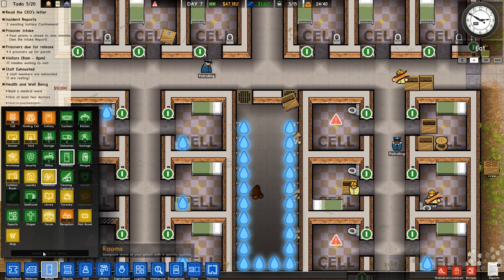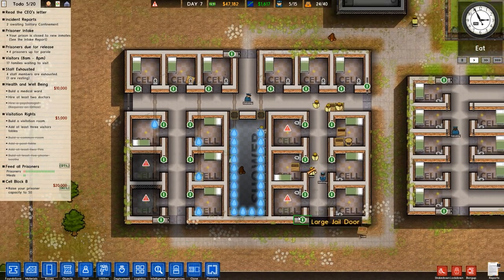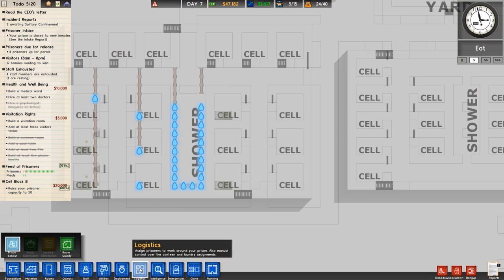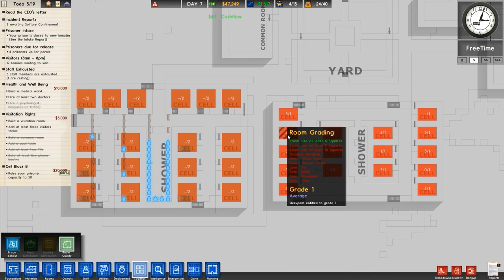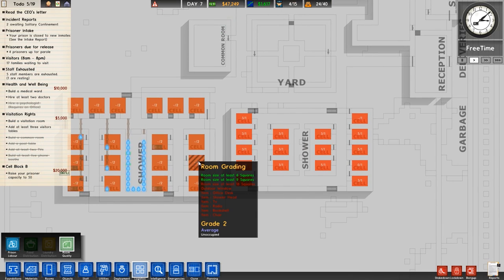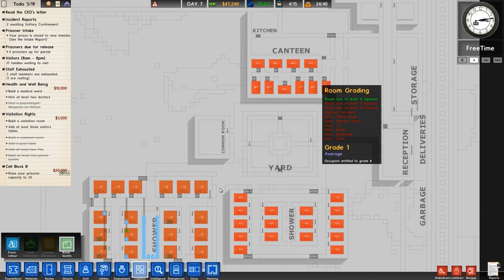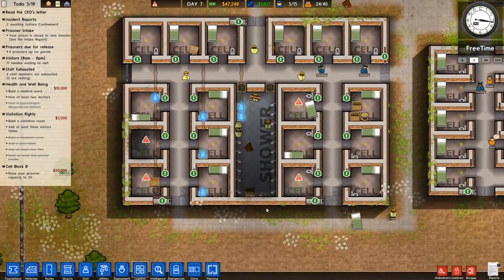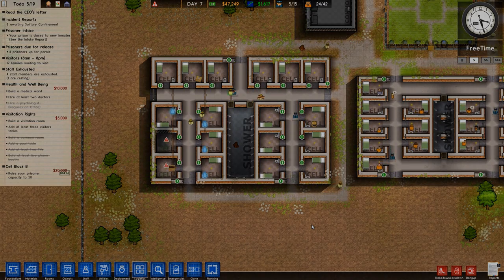40 cells available, gonna be 44 once these are finished — a decent amount. This area is marked as a shower which is a problem, but our prisoners should get moved accordingly. If I look at room quality, these are grade two compared to grade one, and this one has a grade three prisoner. The highest-graded prisoners — sixes and fives — will be moved into this new area because they're decent prisoners who don't cause problems. I'm gonna end this video here — if you enjoyed it please leave a like and a comment. Thank you very much for watching, my name has been Twisted from Company Games, see you next time.